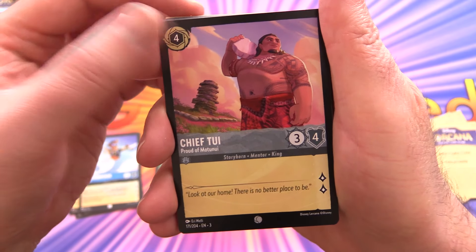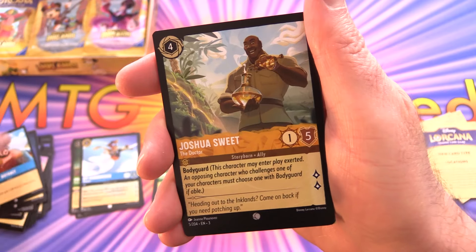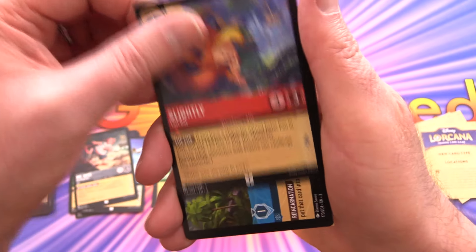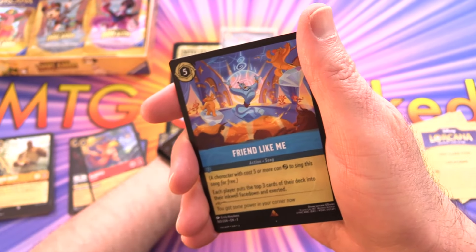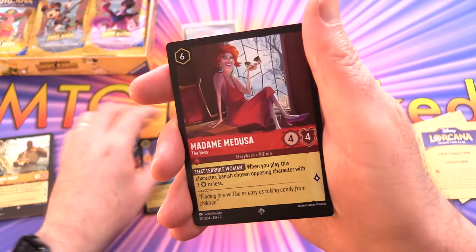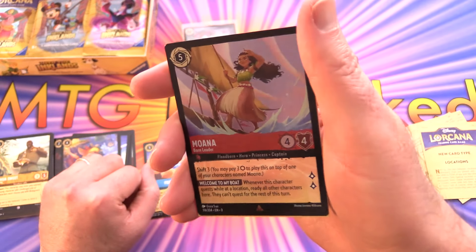Pack three: Chief Tui, Moana, Strike a Good Match, Magicka, Dispel, Distract, Joshua Sweet, and Mr. Smee. For the uncommon, we get a location — Motunui Island Paradise — with the regular inkwell on the other side. Friend Like Me is the rare, and then Madame Medusa for the super rare, plus a foil Moana.